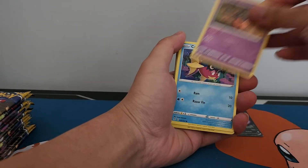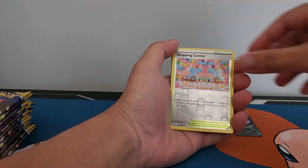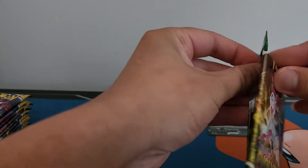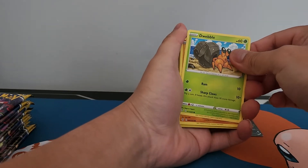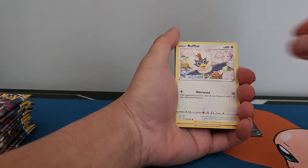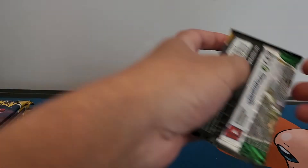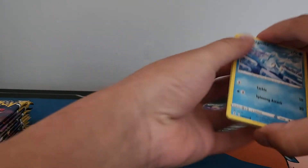Cinco, Pumpkaboo, Kavana, a reverse holo Stadium card, and a holo Settlements. Hipertase, Saruwa, Side Dock, and a non-holo rare Flapple, okay.